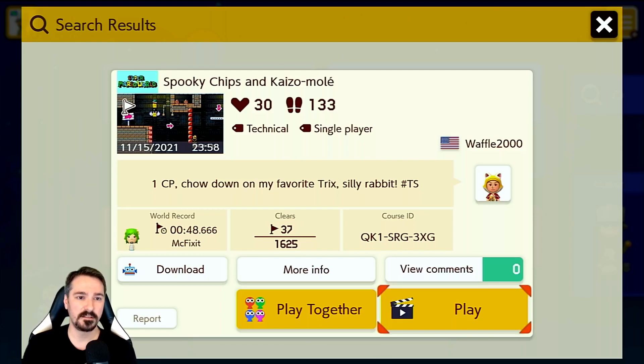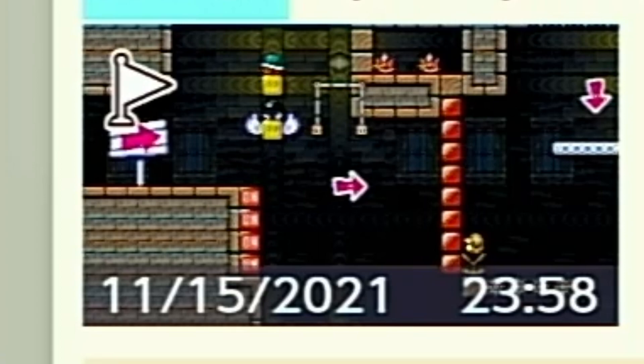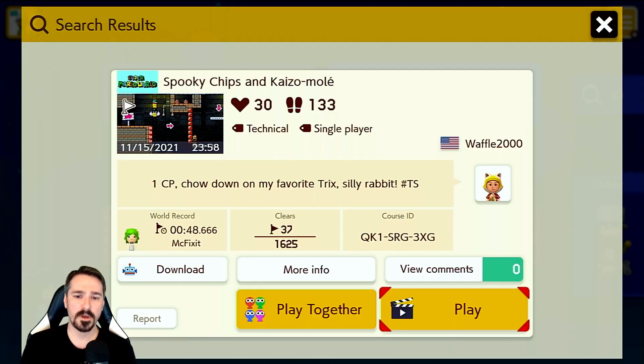Last but certainly not least is Spooky Chips and Kaizo Mole by Waffle2000. One checkpoint, chowdown on my favorite tricks, Silly Rabbit Team Shell. Interesting story — this is a level I attempted a long time ago. You can see the white flag on there, and it has bothered me so much. I knew it was a Ghost House theme and a 2.0 in Team Shell. And I'm sure I can beat it now, but when I first tried it, I didn't clear it.